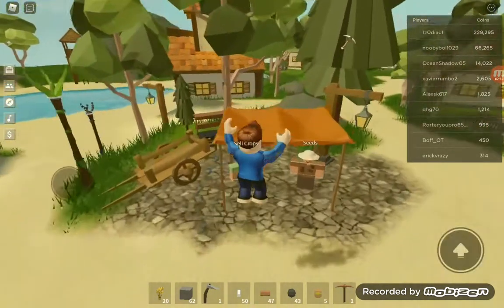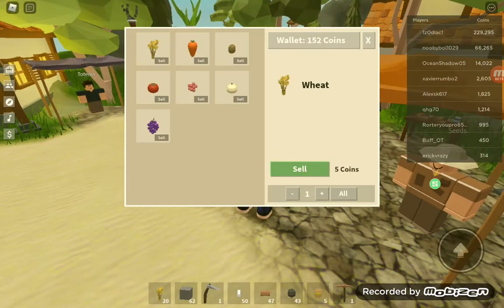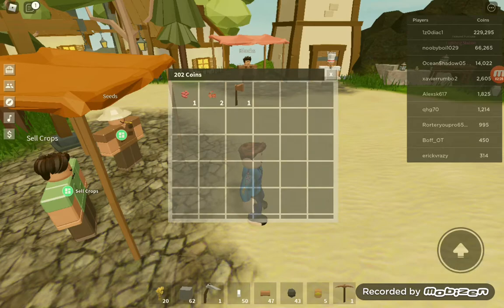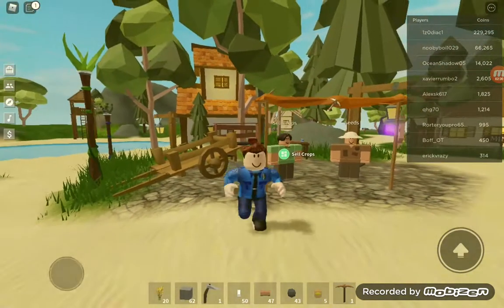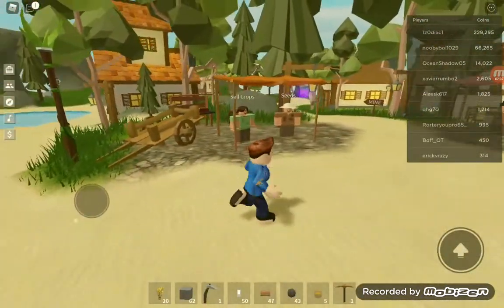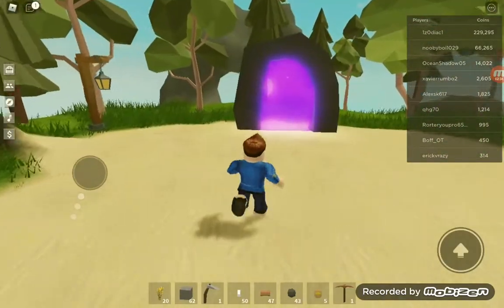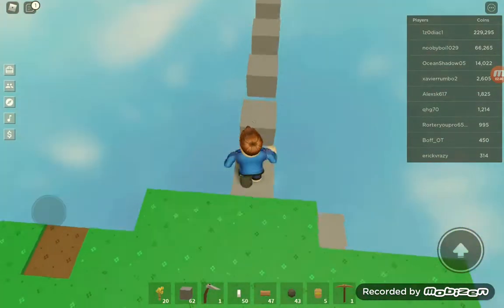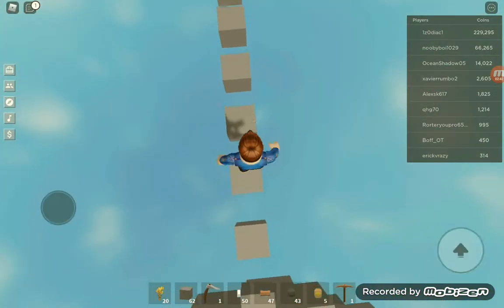We want to go to the Slime Island but that costs 200 coins, so let's sell this berry. Do we have another one? Yes we do. We actually have one berry left. Now we have 200 coins — well, that's awesome!